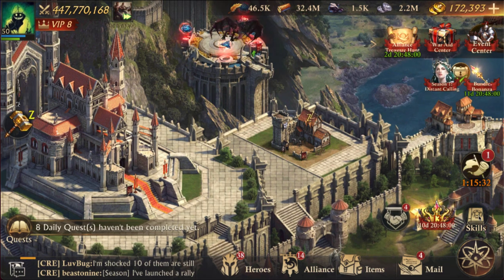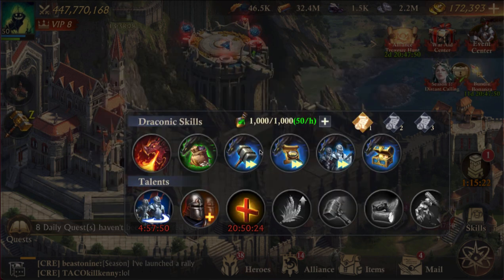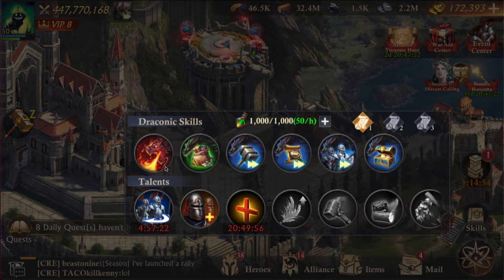The cooldowns you can see on your skills — 30 minutes on that one, but it eats up mana. This one lasts 20 minutes and costs 400 mana. You gather mana automatically. The third PvP skill — the lower stat bonus — must always be on.